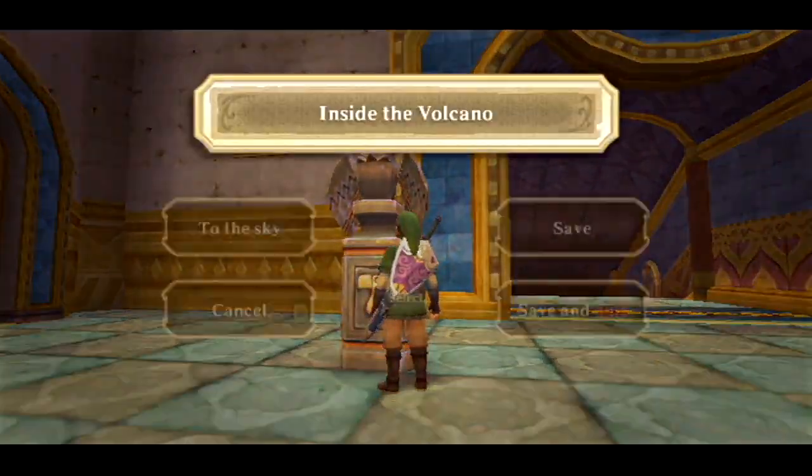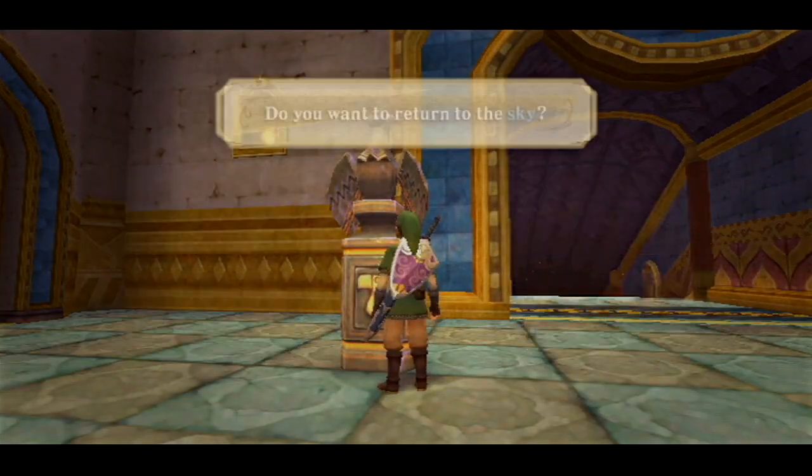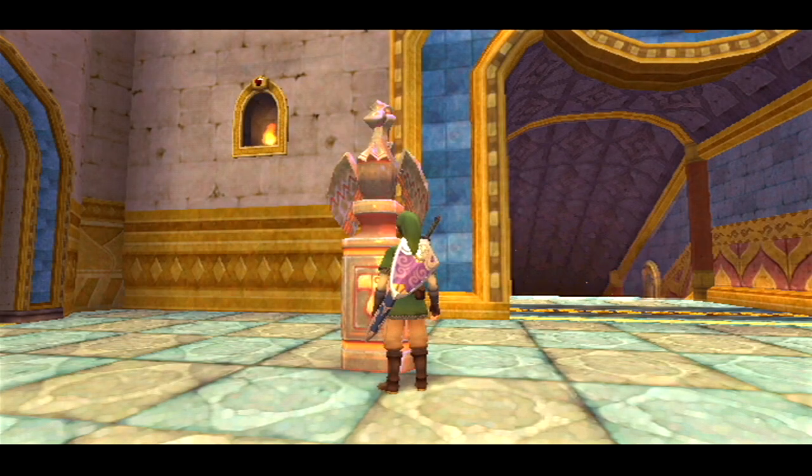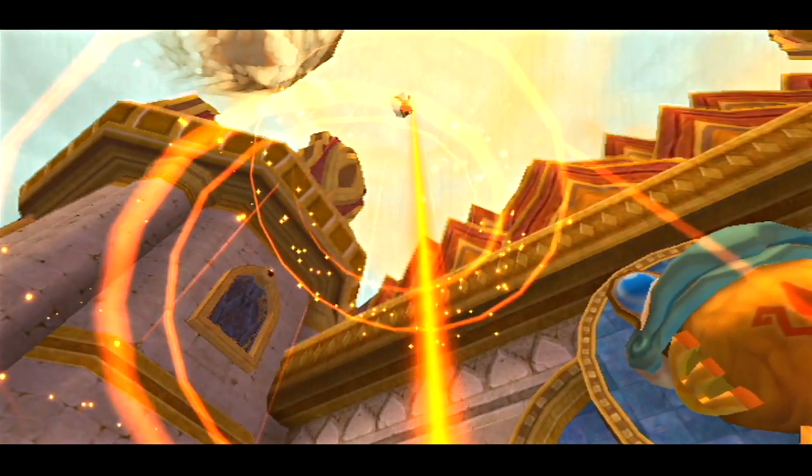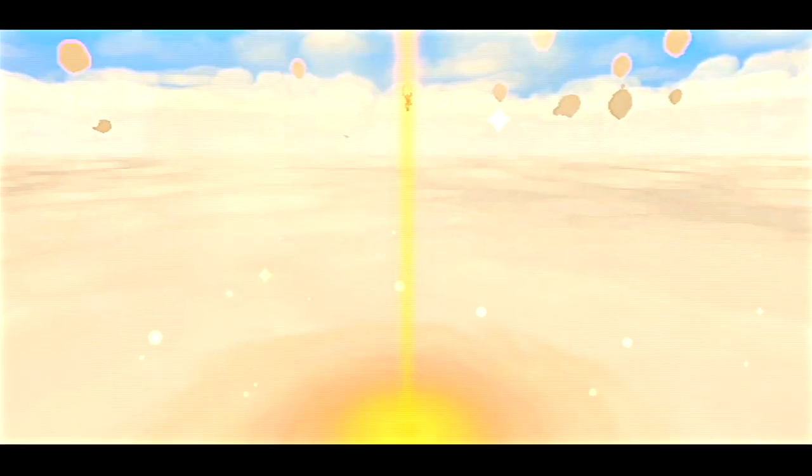So what do you say we return to the sky, go grab those goddess chests, and then we'll make our way towards the Faron province. Because obviously in the last episode, Fi told us that we should return to the sealed temple so we can awaken the gate of time, which is something we need to do.